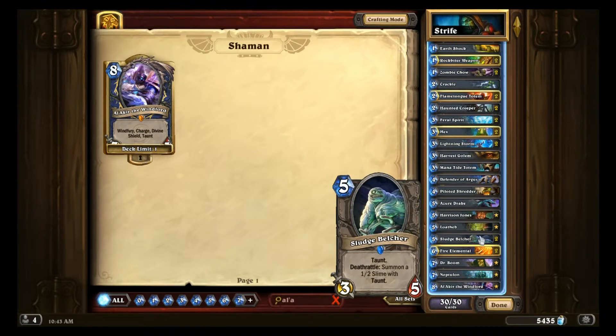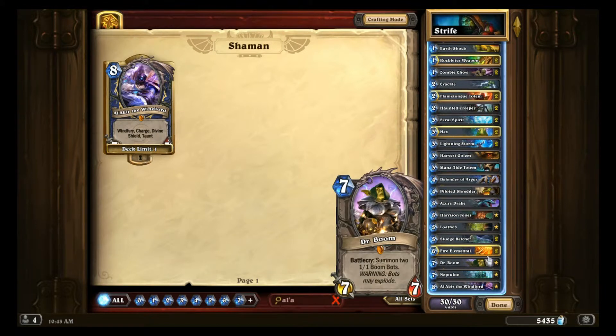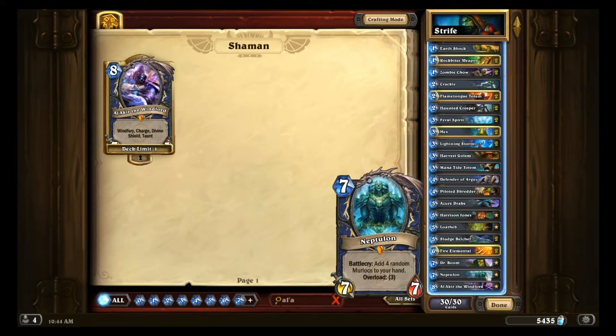Sludge Belcher: good for keeping you alive and maintaining board control — just a great card. Fire Elemental: maybe the best Shaman card; I really like cards that clear the opponent's board and develop your board at the same time, and that's what Fire Elemental does really efficiently. Dr. Boom: just a card that goes in every mid or late game deck right now. Neptulon: Shaman runs low on card draw typically, and Neptulon is actually card draw — if you forget about the Murloc part, he's like an Ancient of Lore that draws two extra cards but has overload. The Murlocs do refill your hand, so you don't have to play Neptulon in a Murloc deck; it goes absolutely fine in a midrange deck.